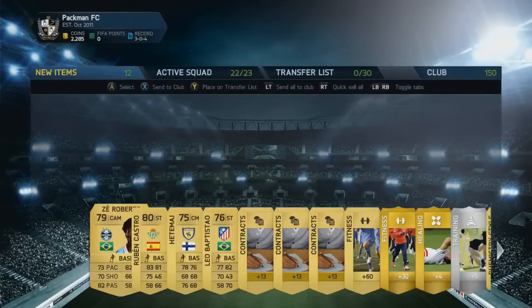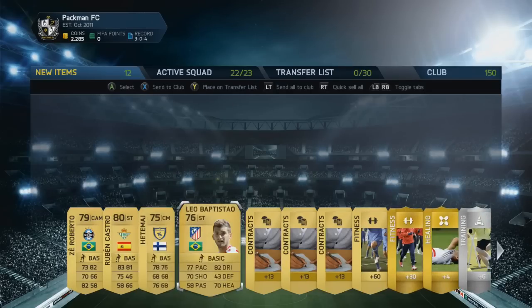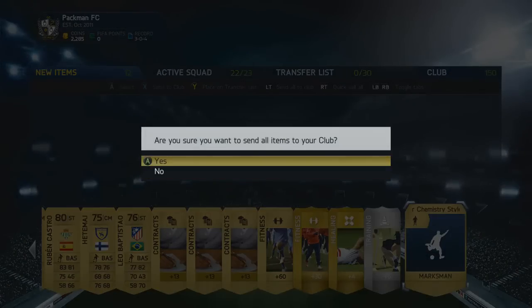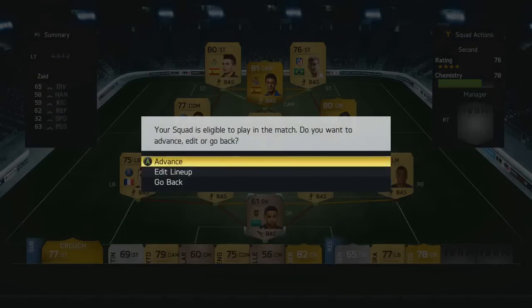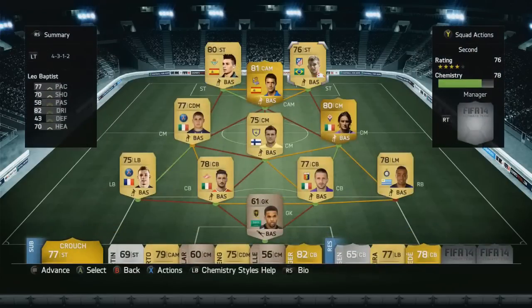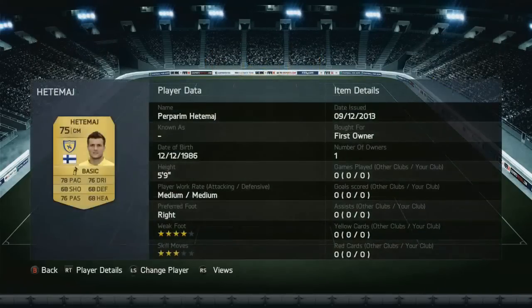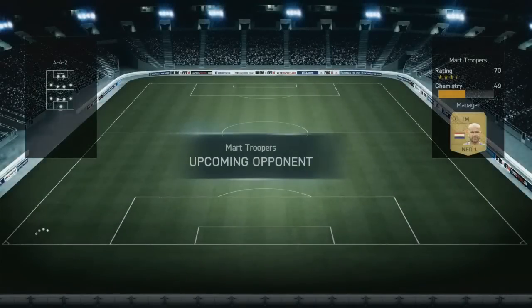I was praying that we were going to get something decent in this pack. We don't get a goalkeeper - we get Zay Roberto, the Brazilian CAM, Ruben Castro, and Leo Baptistal - two decent strikers from La Liga, so they'll work well together chemistry-wise. And Hatamai as well, the Finnish midfielder from Chievo Verona, who actually slots in quite nicely to the team I built here, as you can see with the Serie A links as well as all the Italian links. Hopefully this team can do well - the new signings have slotted in, we've got Leo Baptistal and Ruben Castro up top.